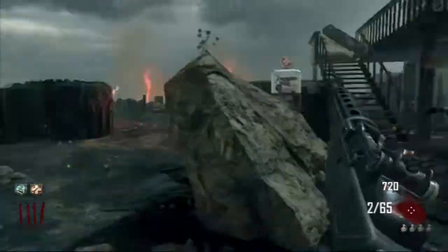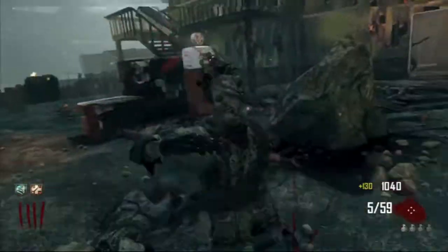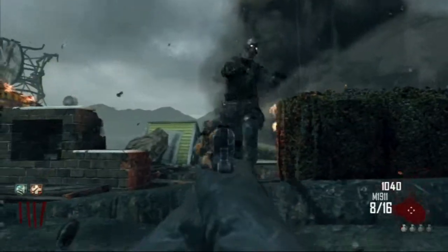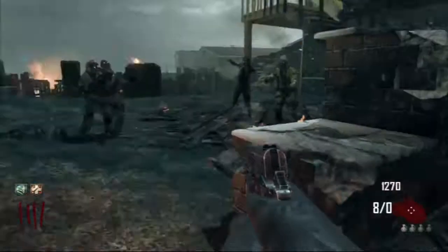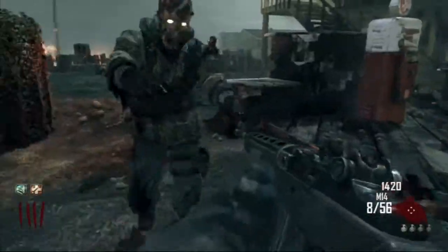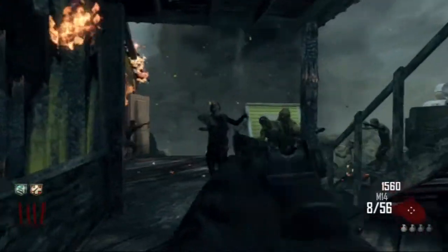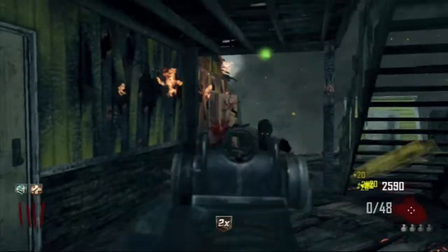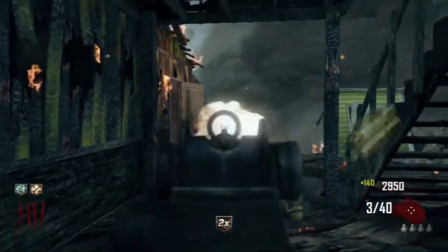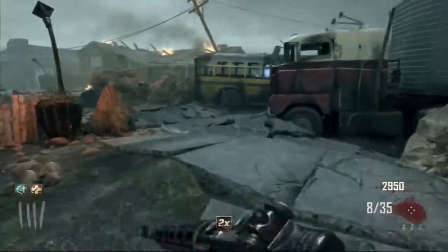That little door is something I pretty much use if I ever need a max ammo or something, because you really don't want to waste it on a double points or insta kill. You could use it for a fire sale if a lot of people go down and need weapons - whenever you go down you only get 1500 points, which isn't enough to buy a lot of weapons. On solo, just use it for max ammo only.